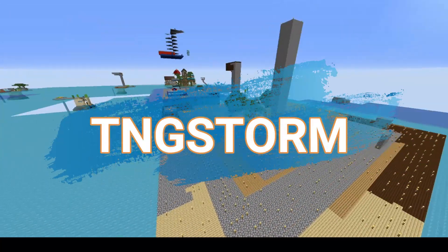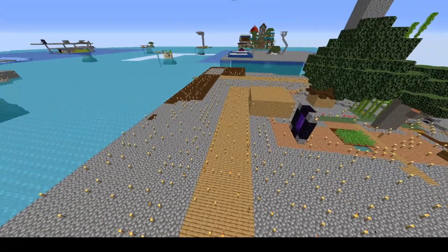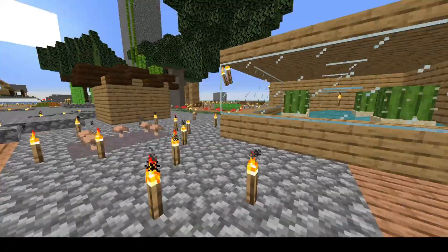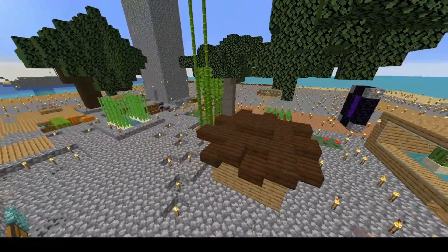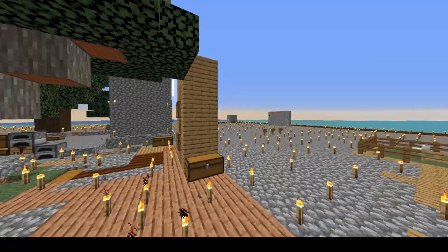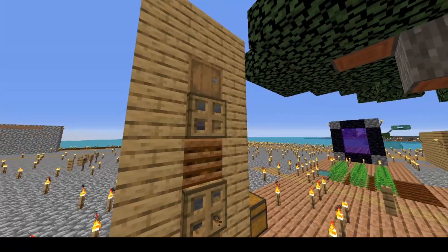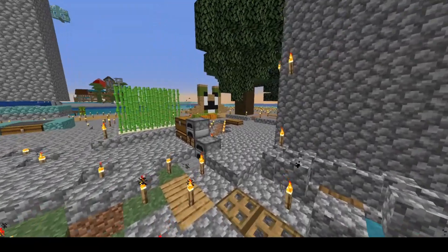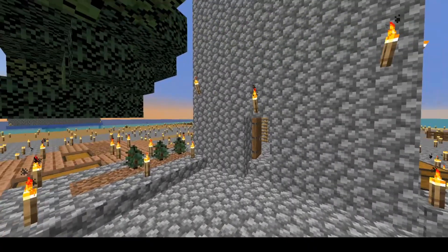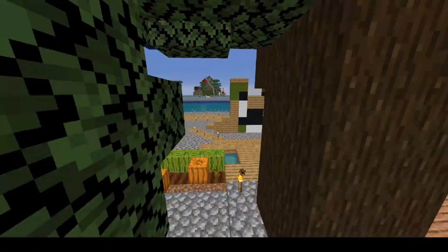Now we're entering Stormiesville, which I think is TNG Storm's Island. I like the use of wood to break up the look from the cobble. There's a little cactus farm, bamboo, and a smelter that looks remarkably like the one I saw on Pamster's Skyblock. There's a building here that looks like a house — I'd say it might be a mob farm of some form, but I won't go in. That'd be a bit rude.